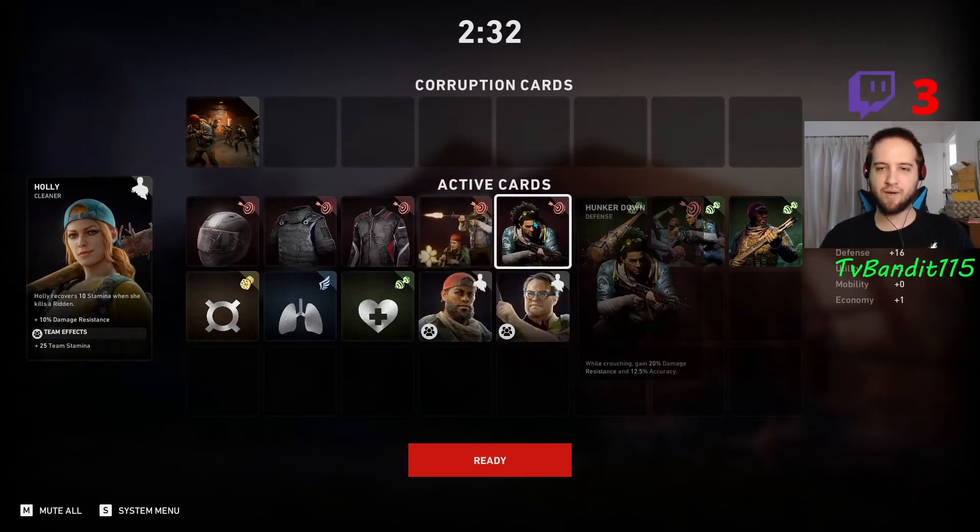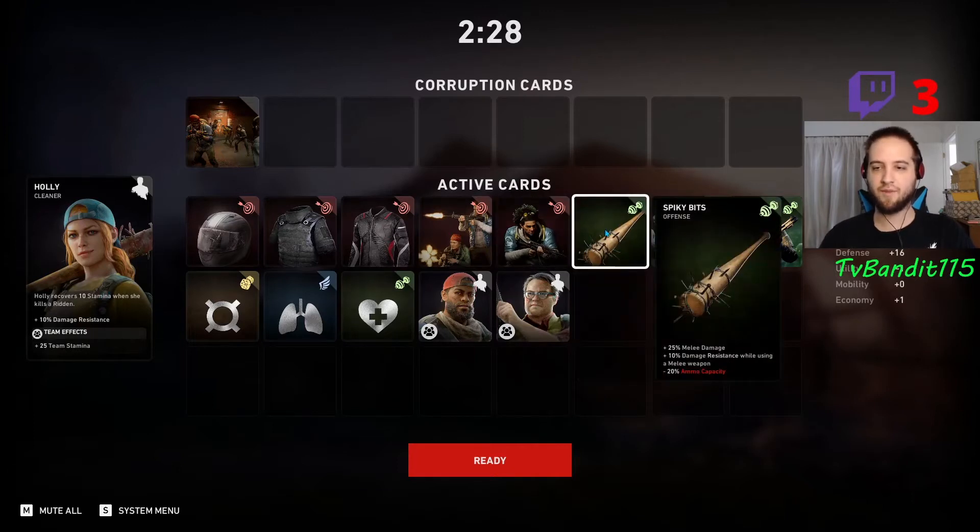We're going to start on the farm so we can actually add more cards and just test this out. We're at 80%, and then 90% if we have a melee weapon and we are crouching. And then with Holly, with the extra 10%, we should be completely good to go.